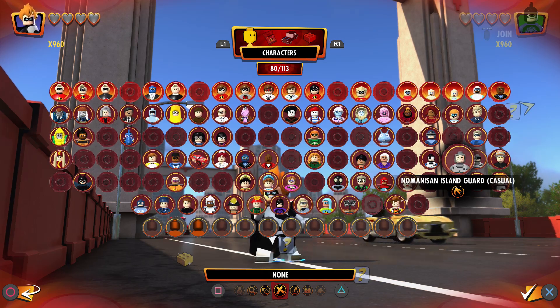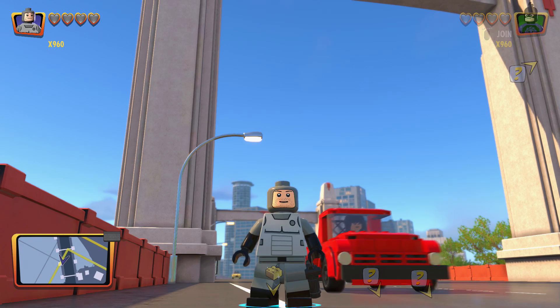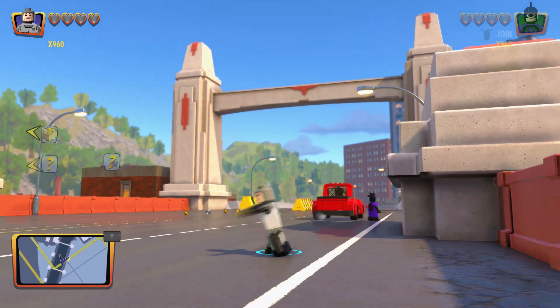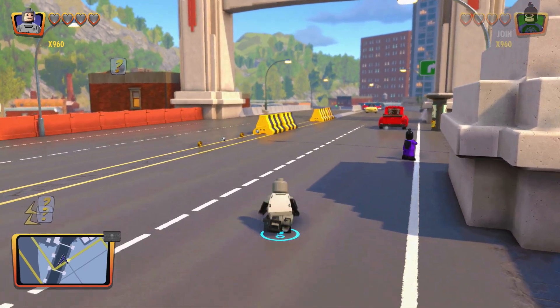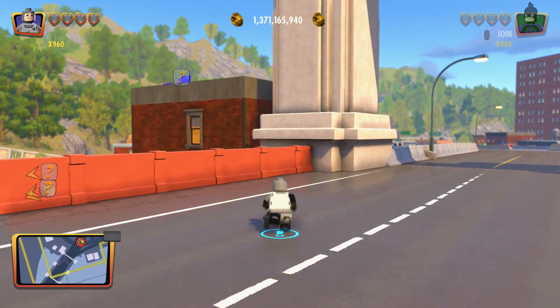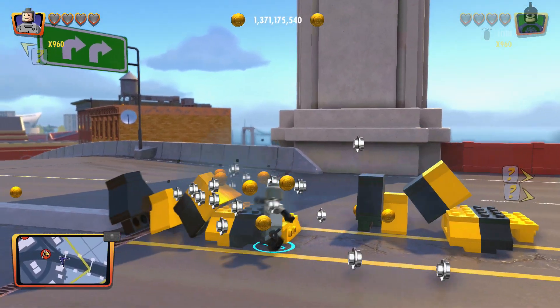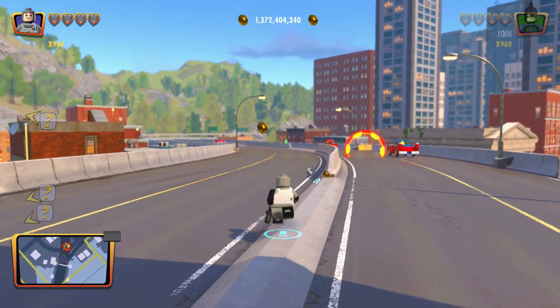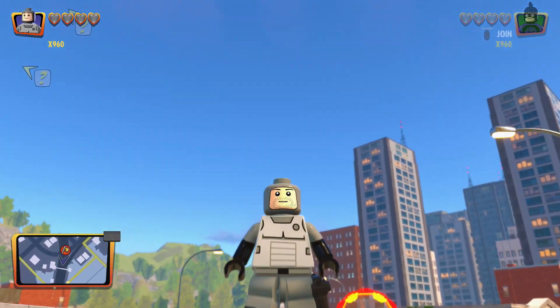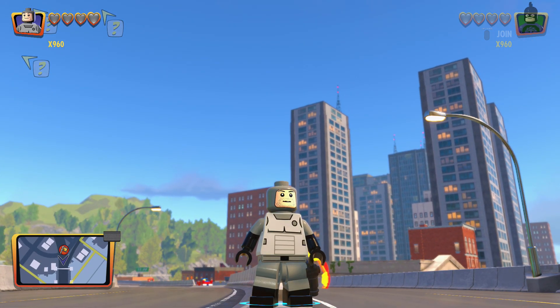No Man is an Island Guard Casual — so it's basically the exact same thing as the other guard, just without a face mask. It makes sense that you unlock it for doing what we just did. There are five of them on the island — break them all, get this guy, and you'll probably never use him. Hope you guys enjoyed!